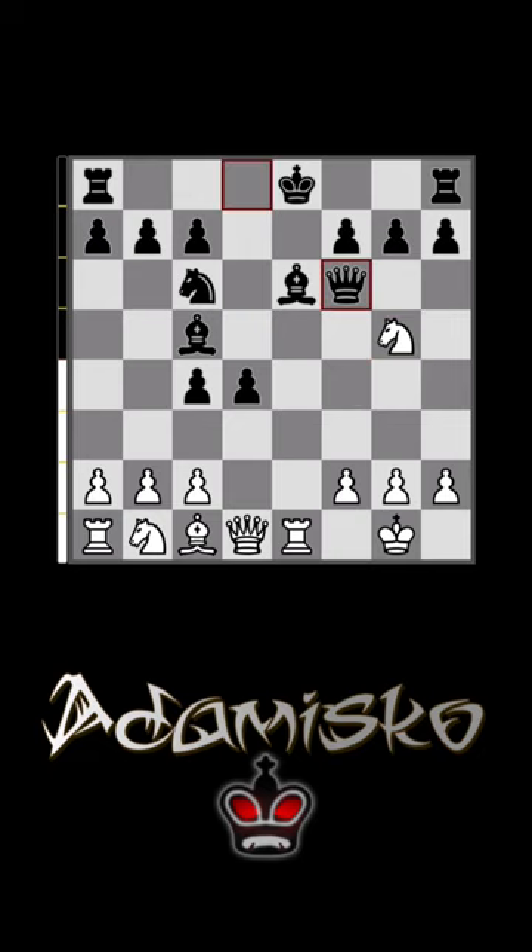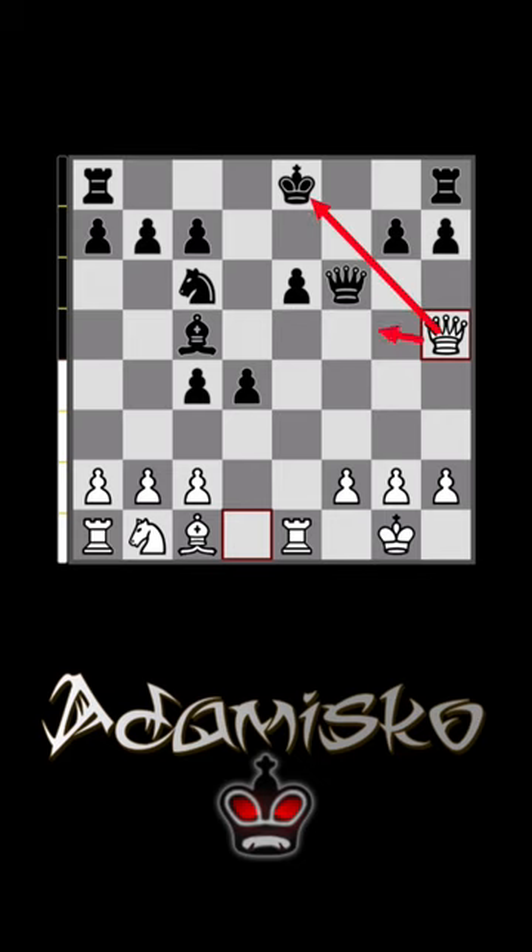The top-played move, queen captures on f6, looks very strong but is actually a blunder. We can capture the bishop, and once they recapture, we have the queen to h5 fork and will be winning the bishop on the next turn.